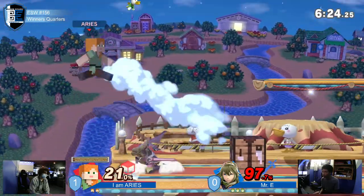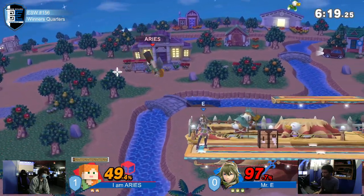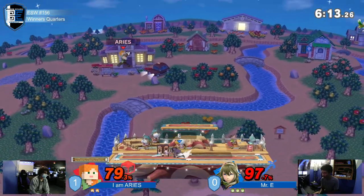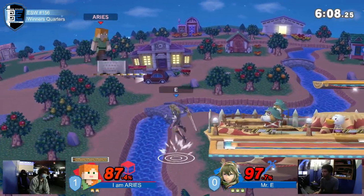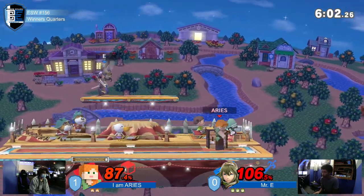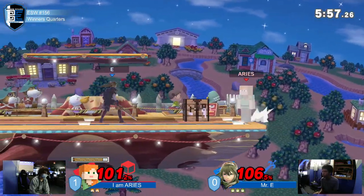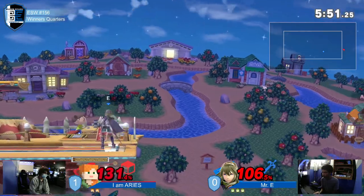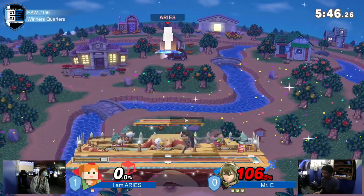Aries needs to find a way to come back and make quick percents again. That's Steve — Aries pushed offstage, expected. It's more about how Mr. E is gonna respond offstage. If Aries can keep it controlled, he can edgeguard him successfully. Mine cart is a projectile. Aries has two iron now, so he's able to use a mine cart. Good maneuvering by that elytra. Mr. E stuffing out the mine cart before it can set roll — uses up the iron but doesn't get to keep it. Finds the nair, and the nair is gonna take that stock.